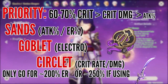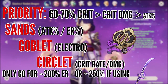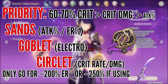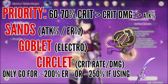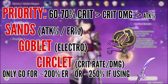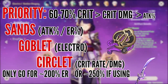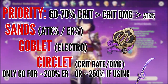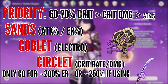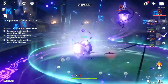To summarize everything about artifacts — substat priority is nothing special: just go for the highest value critical rate or critical damage, followed by attack, then energy recharge and anything else afterwards. The biggest takeaway about Raiden's artifacts is to be mindful about her effective energy recharge breakpoint and to maintain a healthy 2-to-1 critical damage to critical rate ratio, so you can see those beautiful purple numbers fly off in all directions.